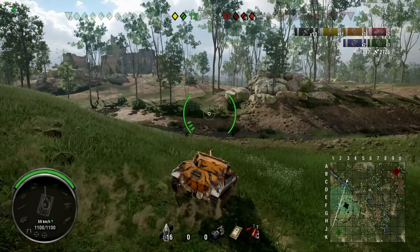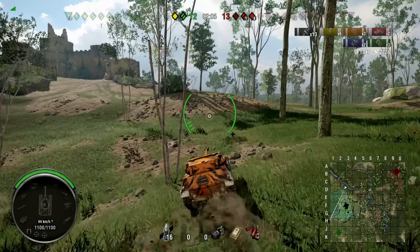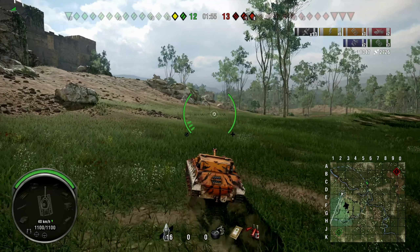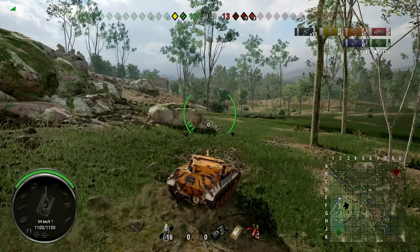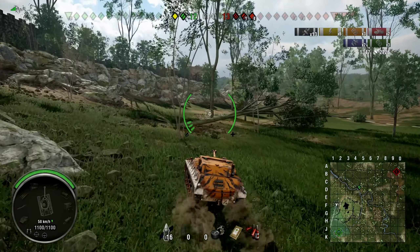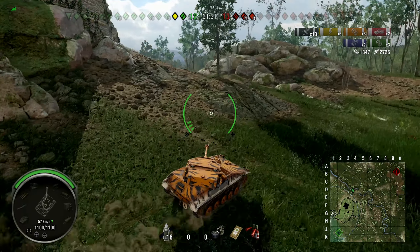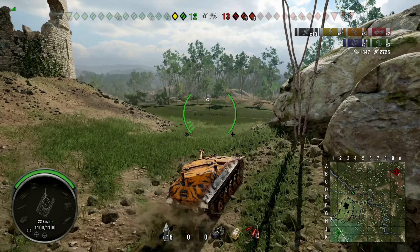Here you can see a nice riverbed — if you take it all the way around the castle, you stay unspotted and it's hard for those in the castle area to hit you, but you can spot pretty much everyone coming to the edge. There's a ridge line on the left where you can go up and spot whoever is up there. This area is also prevalent for brawling — when spawns are northwest and southeast, heavy tanks come here to use gun depression.